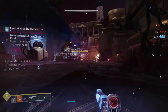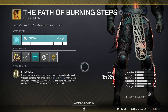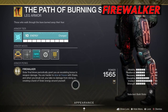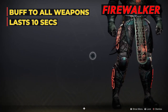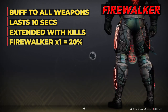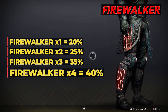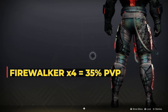The exotic perk is Firewalker. Solar final blows periodically grant you an escalating bonus to weapon damage — solar weapon or ability kills count. The escalating bonus applies to any weapon: kinetic, energy, or heavy. It lasts 10 seconds and can be extended by getting more kills. The bonus is 20% at Firewalker x1, 25% at x2, 35% at x3, and 40% at x4, which is the max. That's a 40% damage boost in PvE, and around 35% in PvP — still really good.